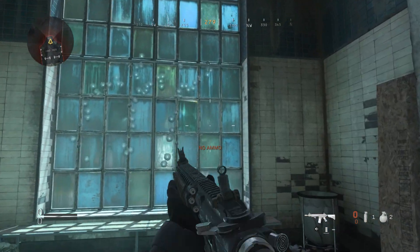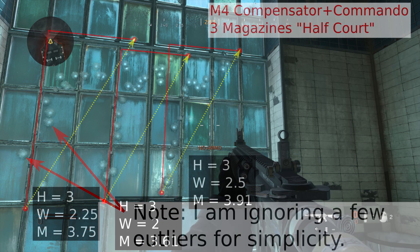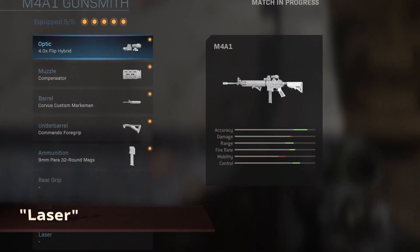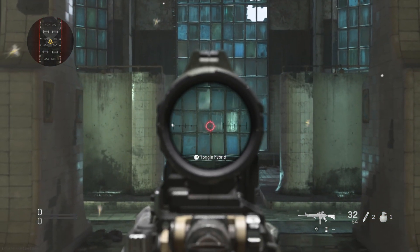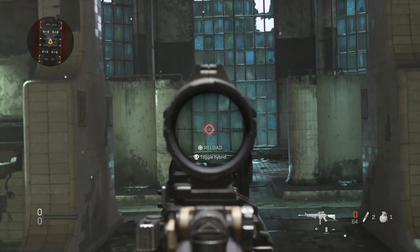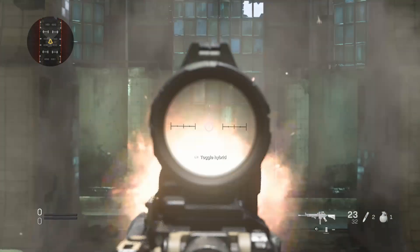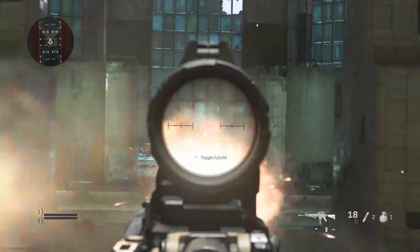To measure the magnitude of recoil for any weapon and any set of attachments in Call of Duty Modern Warfare, begin a private match on Gulag Showers. Select a place to stand and a wall to shoot at, aim at a corner of bricks or window panes, and then fire as many rounds as you'd like. Once you're done firing, simply count the number of bricks or window panes in both the horizontal and vertical direction. You can keep the components separate or combine them using the Pythagorean theorem, then repeat this for other attachment sets to find which ones work best for you.